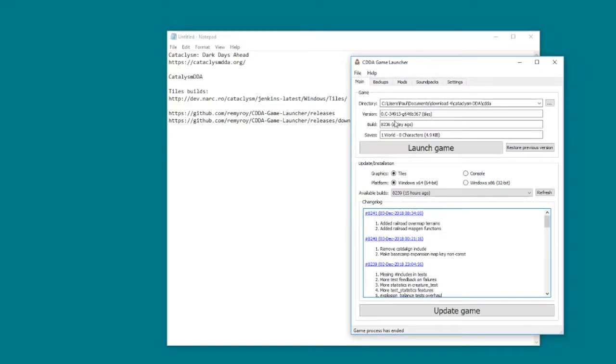At the moment we're running build 8236 as the stable. Already there's been quite a few builds even since I got that. I'm actually tempted to go back even further than that. Your mileage may vary.